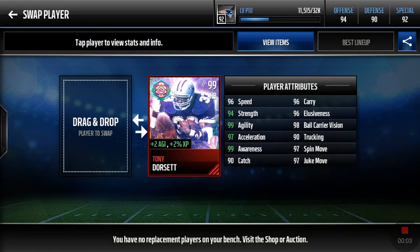Yo, what is going on guys? TD Gronk here, and today I'm going to be doing a video on the Easter Crystal Legend, Tony Dorsett. If you guys want to read down the stats, I'll just give you a quick rundown: about 96 speed, 94 strength, 99 agility, 97 acceleration, 99 awareness, 90 catch, 96 carry, 96 elusiveness.